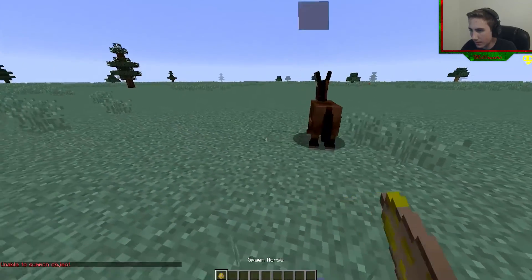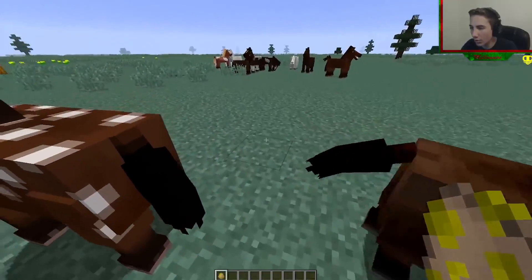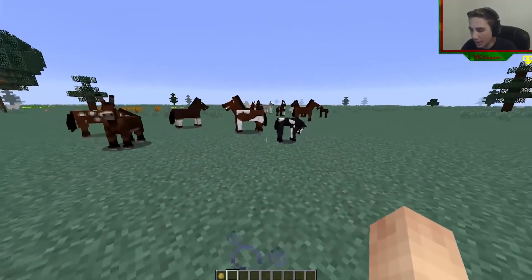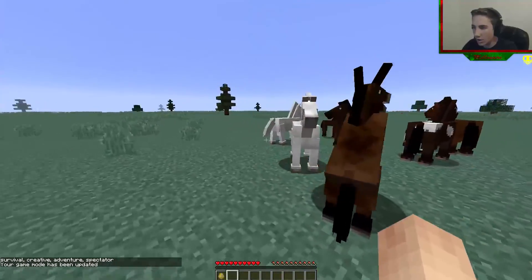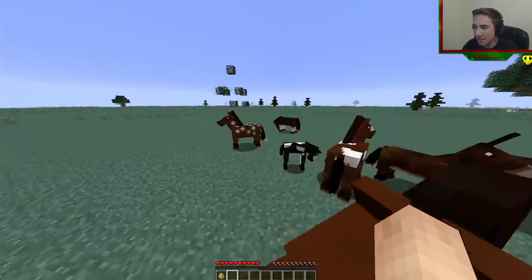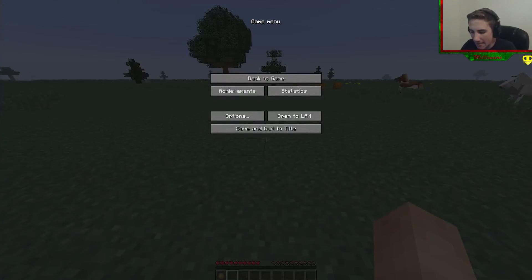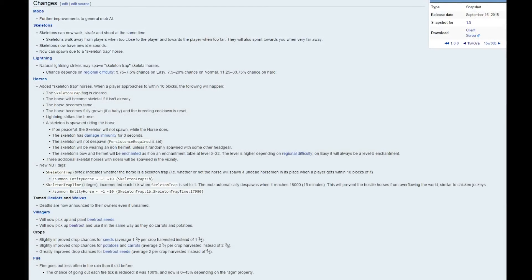Hi horses! I really don't know what the objective here is, but I'm going to put it in game mode, walk up to the horses — are any of you going to give me your skeletal beings? I need to see this. We will see it by the end of this thing, I freaking guarantee you. I have a passion for this. Let's look at the skeleton trap horses again while we're waiting. When a player approaches within 10 blocks, the skeleton trap flag is cleared, horse becomes skeletal, the horse becomes tame. Okay, can you actually ride it?